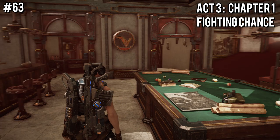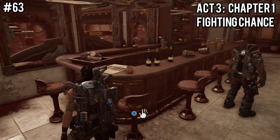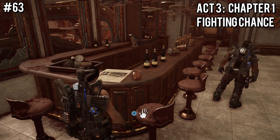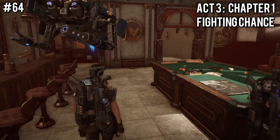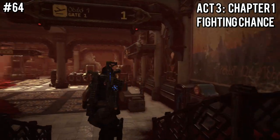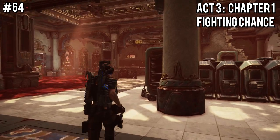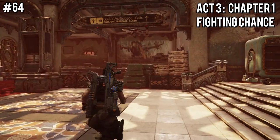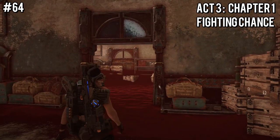We're now in Act 3, and our 63rd collectible can be found by just turning around and looking at the bar, where you should find the Coruscue Newspaper. The next ones aren't too far away either. Just leave the bar, head down the stairs, and go all the way straight down past everything in the airport, all the way to the baggage claim. To the right, next to a bunch of wooden crates, should be Doomed Empire by Logan Hobbs.